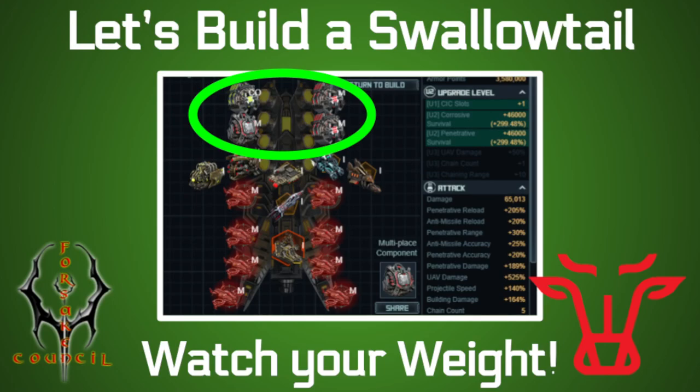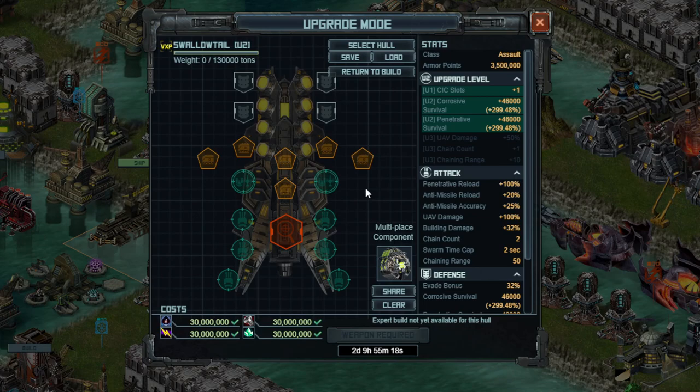The Swallowtail Carrier is a kind of confusing build with several different options you do want to play with. Hey everyone, Derpy here, welcome back to another Battle Pirates video. As you can see on the thumbnail, the subtitle for this is Watch Your Weight, because weight is very important for the Swallowtail not carrier build.